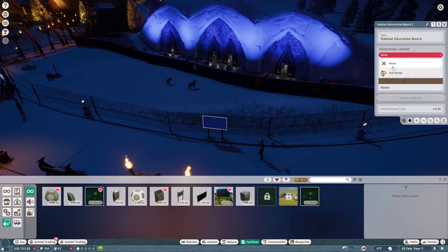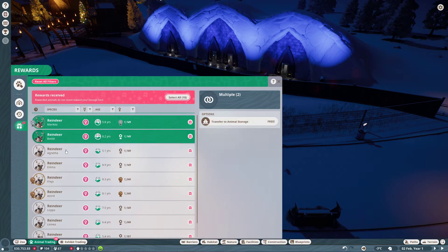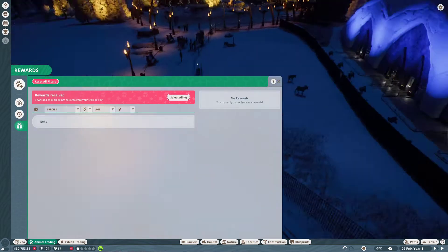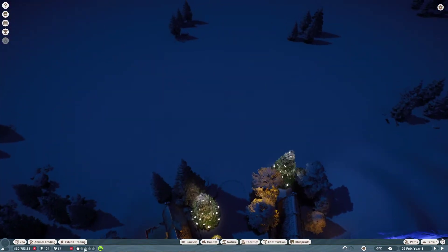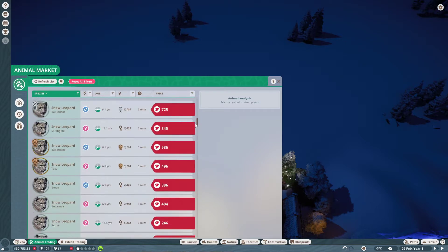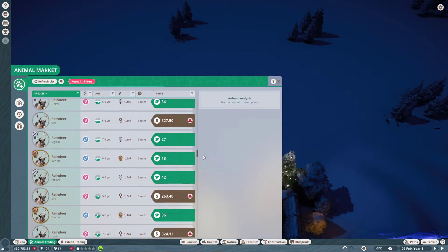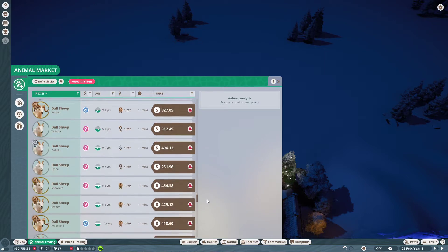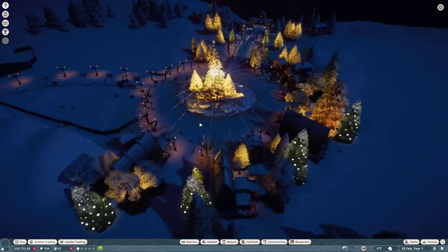We've got more education boards here. I think we've got 10 reindeer in here already, so we don't even have to buy those. We need wolves and polar bears, because we don't have many animals to choose from. The available species are: timber wolves, snow leopards, oaks, Siberian tigers, reindeer, wildebeest, grizzly bear, doll sheep, Arctic wolves, and American bison. That's the species we can work with.